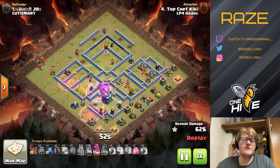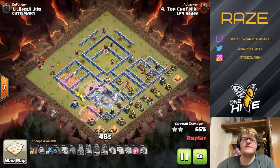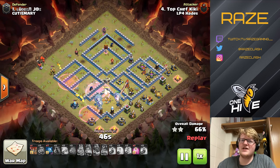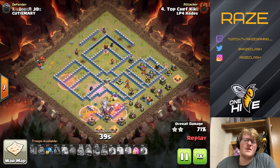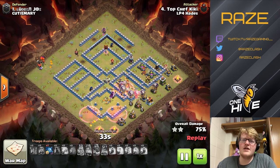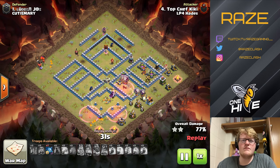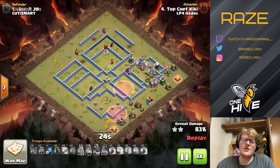Loons crush it from nine o'clock to three o'clock in a counterclockwise fashion, starting from the left side and moving over towards the town hall. Finally, all that's left is an air defense and two inferno towers, which is pretty tough, but with enough haste spells and the warden surviving after those air defense attacks, it's definitely going to be wrecked. Great job to Ki for that one.